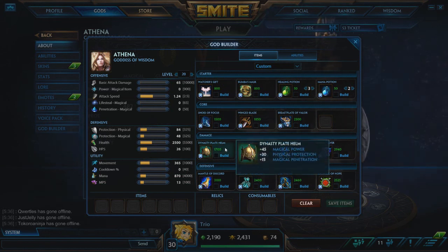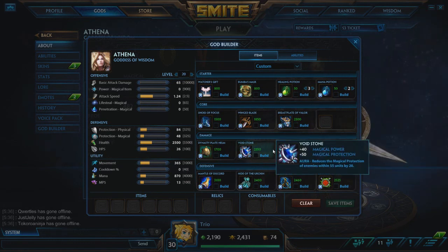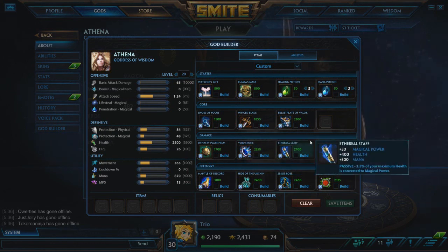I've still got the support build on here with Windblade and Breastplate, but you don't need to take them. Breastplate is really good for cooldowns. If you're looking to go damage early and you're ahead, I really love Dynasty Plate Helm — it gives you a lot for the cost. It's 1700 gold for 45 power and 15 pen, so you've basically given yourself 60 damage right there, plus some physical protections against their jungler. Voidstone gives extra power and generally your mid lane is a mage, so it also increases their damage. Ethereal Staff — you're a guardian, you can have a lot of health, and some of that health is converted to power. Unfortunately with the way hunters are building right now with the Crits, it's not that helpful.